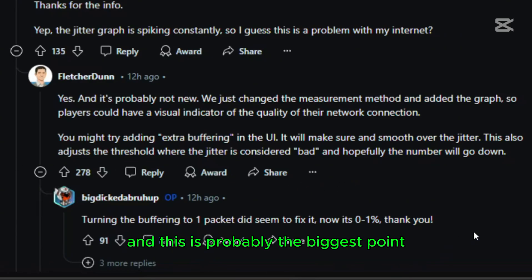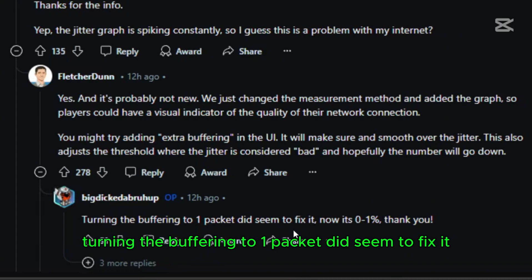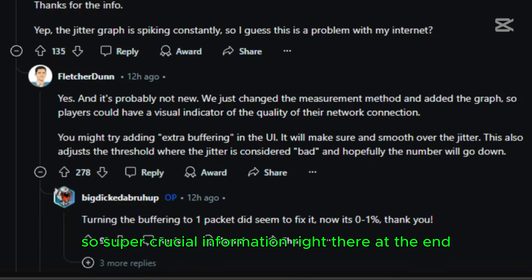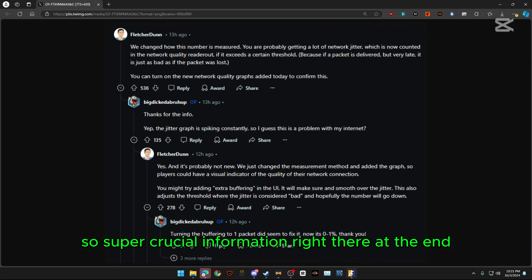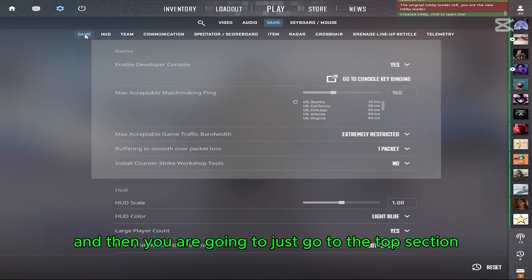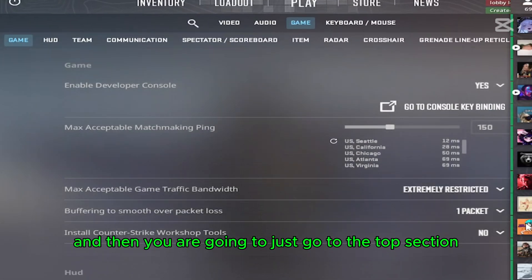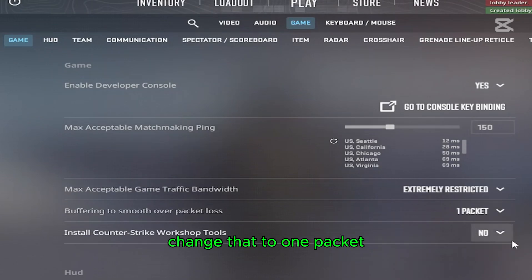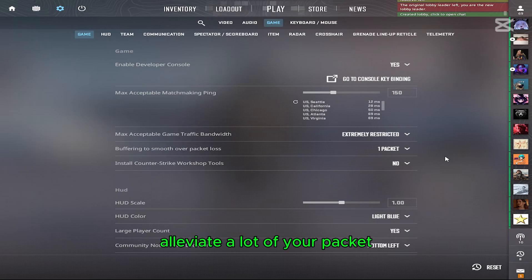This is probably the biggest point — something very practical you can do. Turning the buffering to one packet did seem to fix it; now it's at zero to one percent loss. So in order to do that, go into game settings and go to the top section right here. Buffering to smooth over packet loss might be set to none — change that to one packet, and that should hopefully alleviate a lot of the packet loss you've been experiencing.